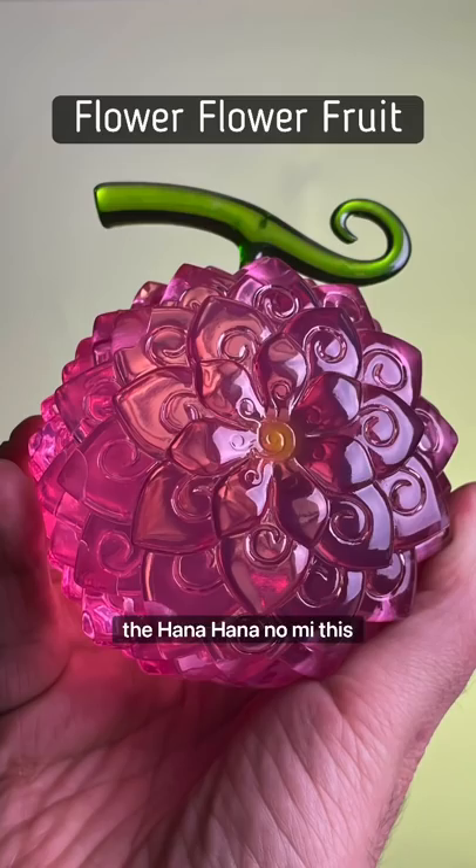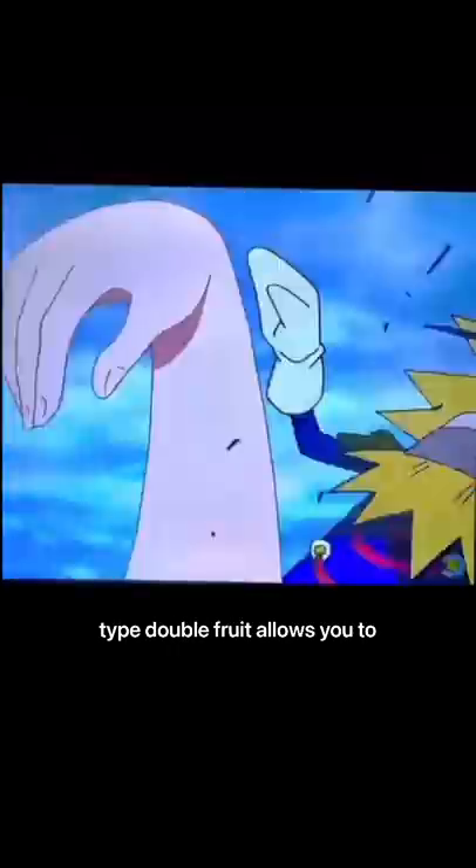Fruit number one: the Hana Hana no Mi. This paramecia type devil fruit allows the user to create, replicate, and sprout pieces of their body on any surface, object, or even living things.